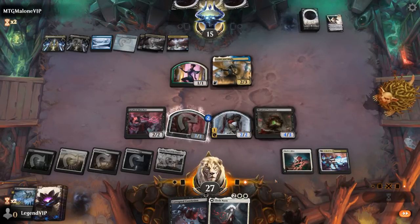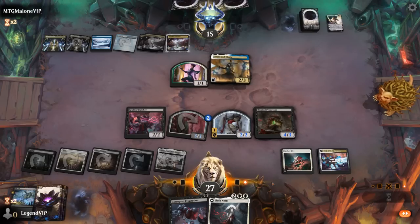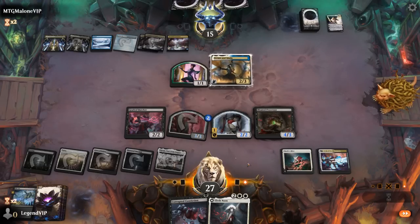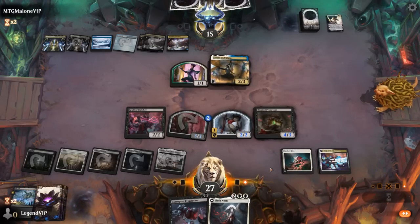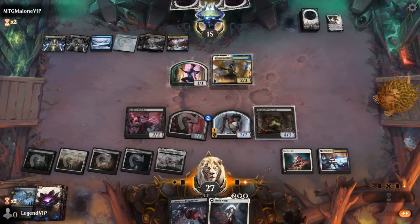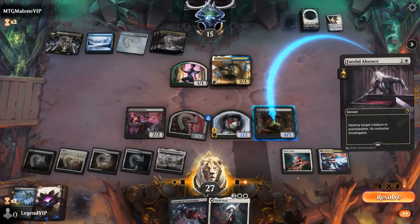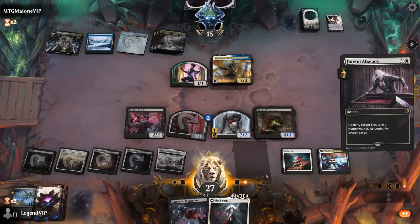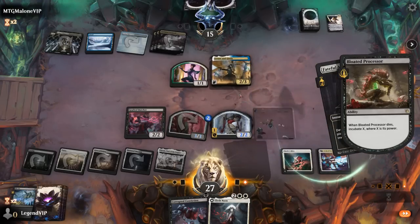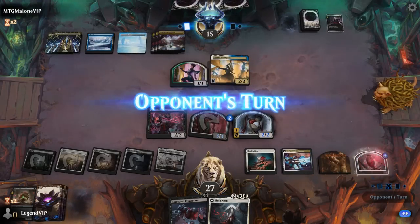So now we get a fun equipment to pump up our team. We've got a few different angles of attack — the Hive going wide, Processor going tall, the Cannon pumping our team, and then an Elish Norn as a leftover. They did have a Fateful Absence after all.